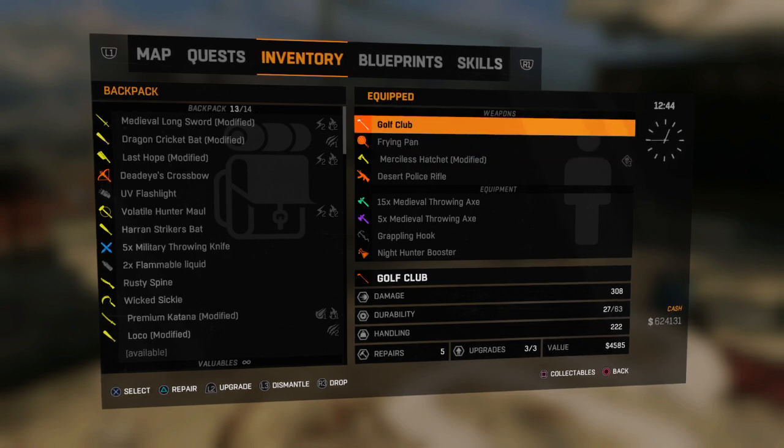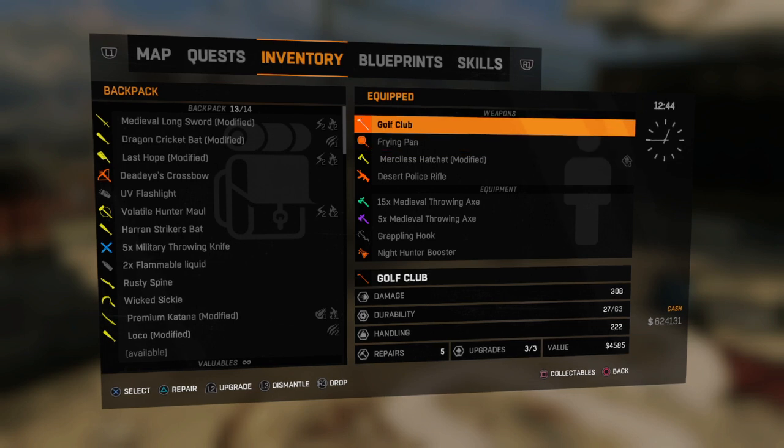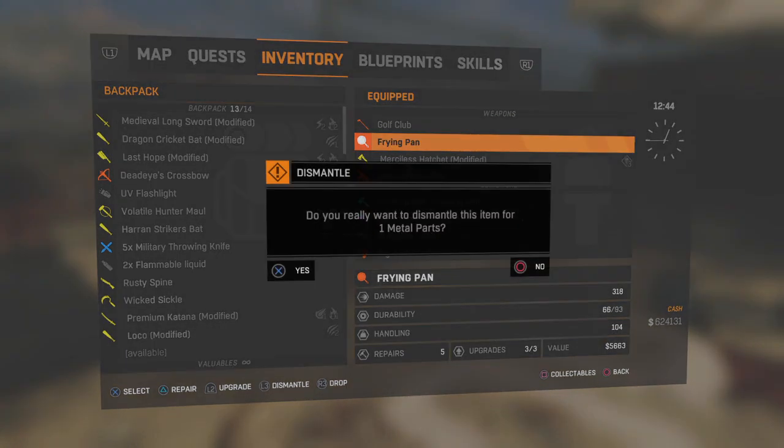They have added the golf club, the frying pan, a guitar, and something else I couldn't remember from the promotional image. The golf club's base damage is around 230 depending on your level, and the frying pan is around the same — actually the frying pan is more powerful than the golf club, which is kind of weird.